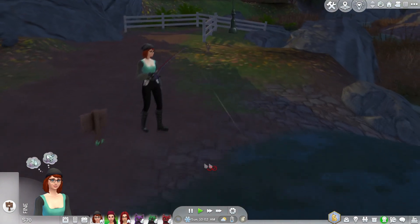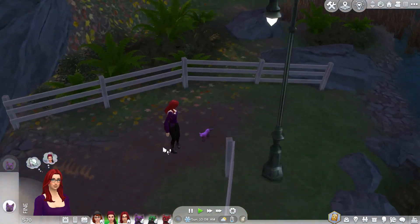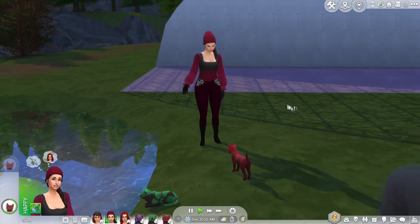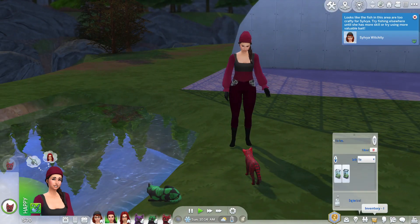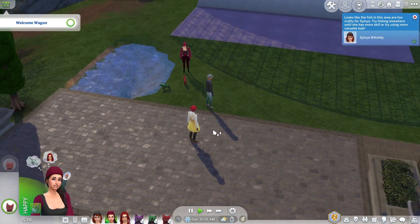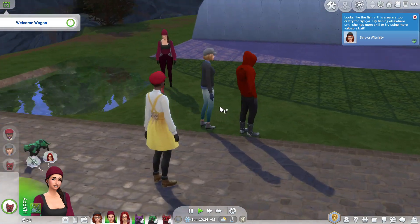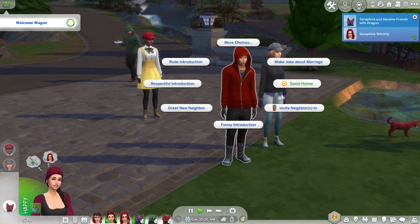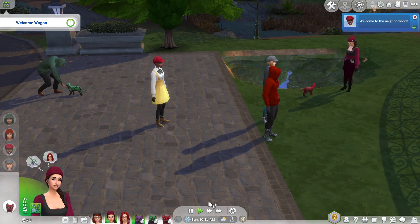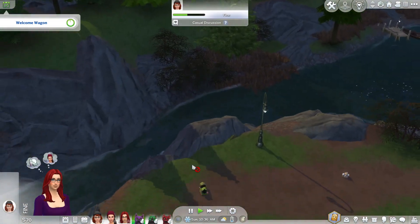How is Sylvia getting on with fishing? She hasn't caught anything yet. Seraphine's come over to have a chat with a cat too. We've got 70 simoleons — what can we do? Oh hello, the welcome wagon is here! Let's invite the neighbors in to our roof — come into our roof, neighbors! We definitely want that fruit gourmet fruit cake. We've got our collectibles — I'm going to send Seraphine off to collect stuff.